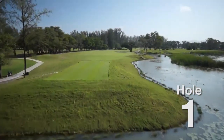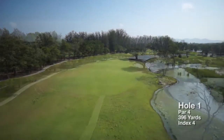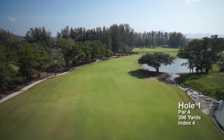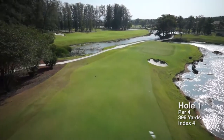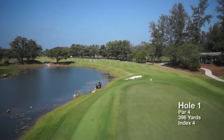Laguna Poquette Golf Club's opening hole is a medium length par 4 with a generous fairway that requires an accurate tee shot to avoid the large banyan tree on the right side. After finding the fairway, golfers are left with a medium length approach shot to a large but well-protected two-tier green which slopes from front to back.